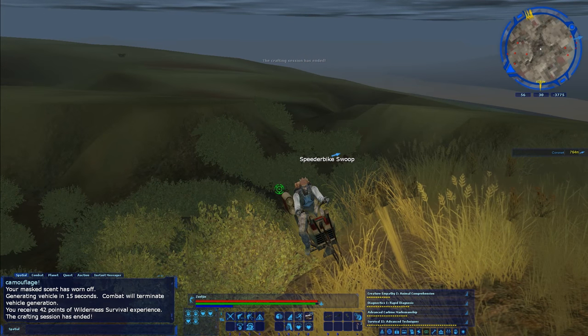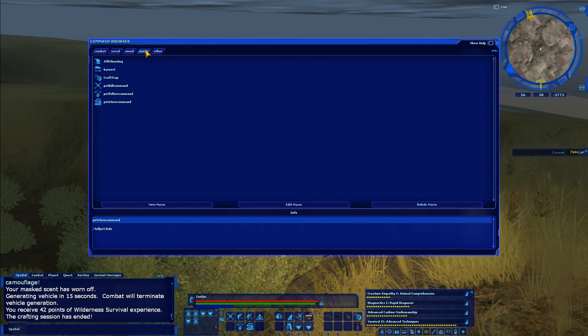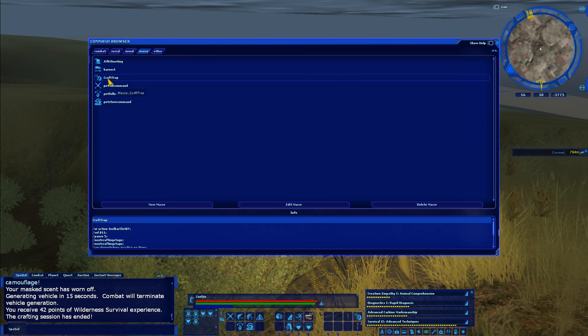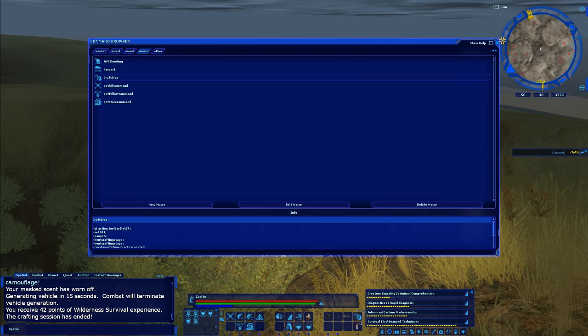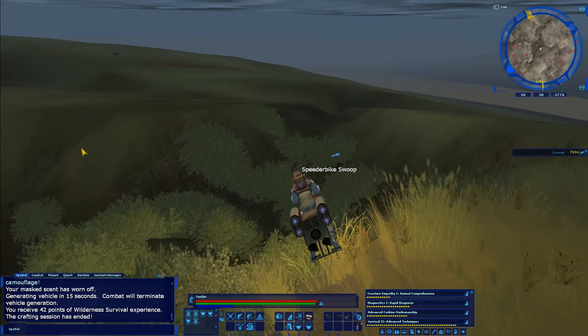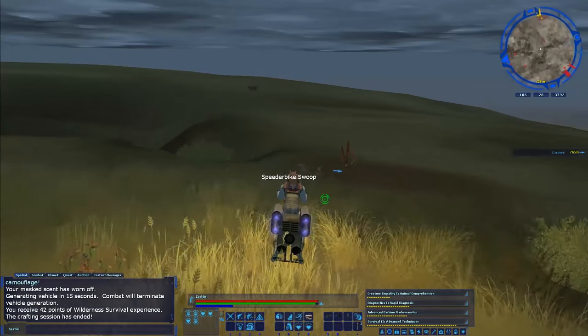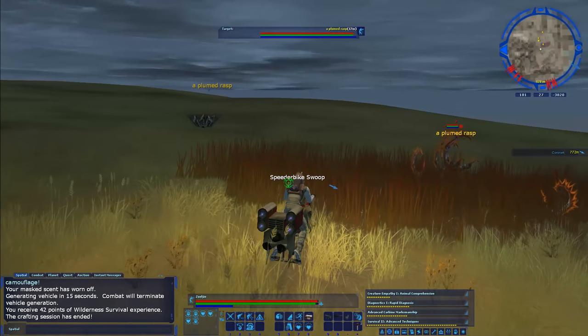If you're curious about the macro I'm using, I suppose I should show you. This is the craft trap macro — that's it right there. I'm going to go edit macro so you guys can see. You have to retype it in anyway, so you can pause the video and copy it. That's the macro and it does a pretty good job. You can take the 'practice no item' out of both of those lines if you actually want to craft the item. The reason I'm using practice is it gives you more experience when you practice, and it doesn't clutter your inventory with items.